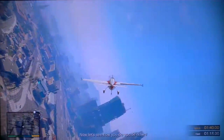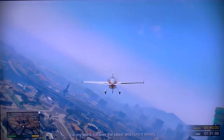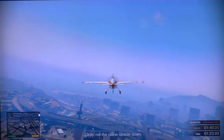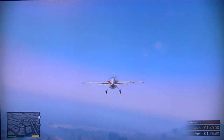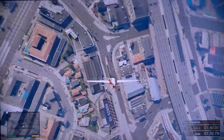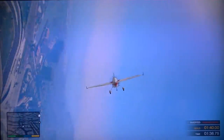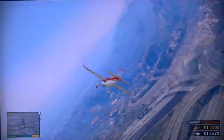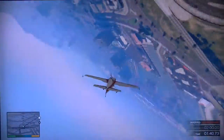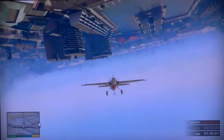Now let's see how you do upside down. On my word, roll over the plane and hold it steady. Roll the plane upside down. Roll the plane upside down for several seconds. Upside down, like that.